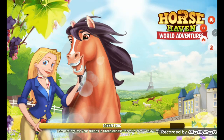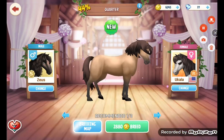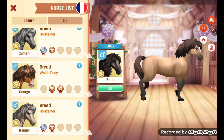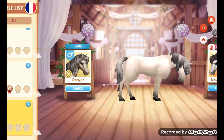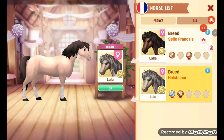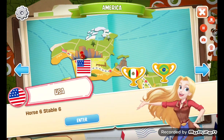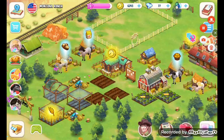Let me show you guys the breeding mechanic in this game. Of course you have the breeding house, or breeding center, or whatever it's called. You can use the stallion and the mare that you want to breed. It might actually be preferable to do this in my Montana ranch because I have more options there, and I also want another Pegasus.